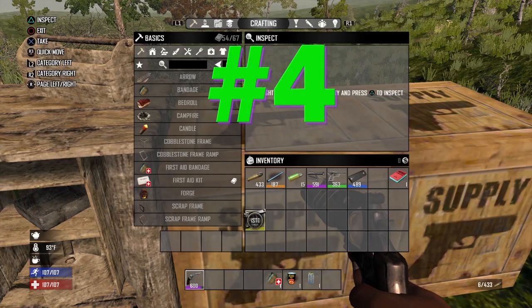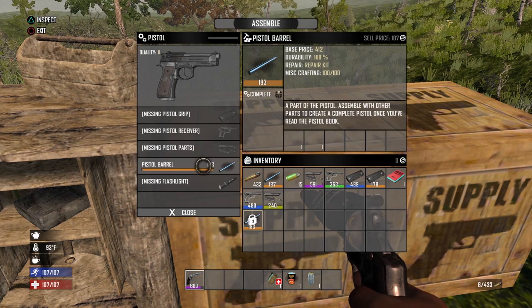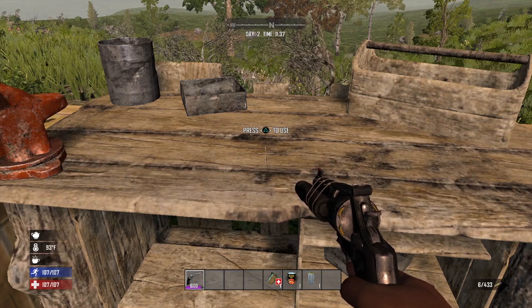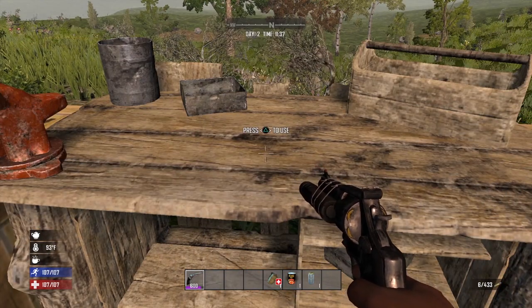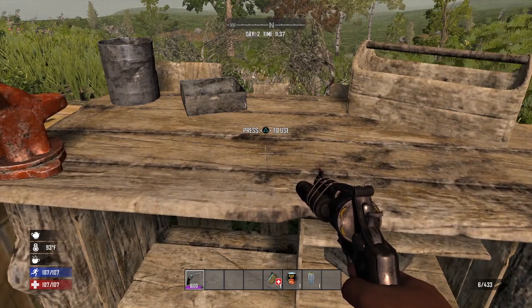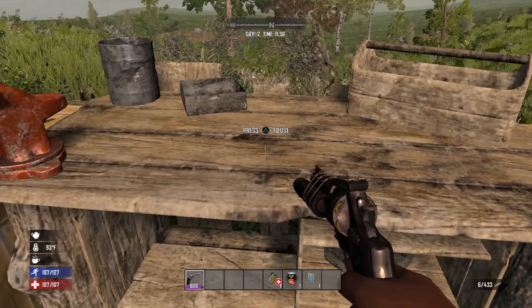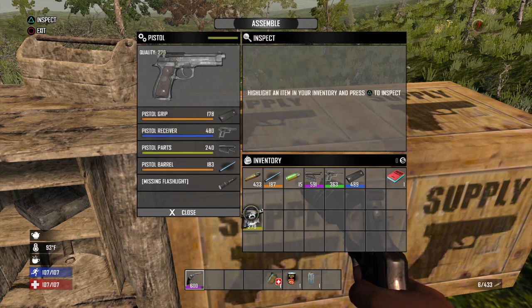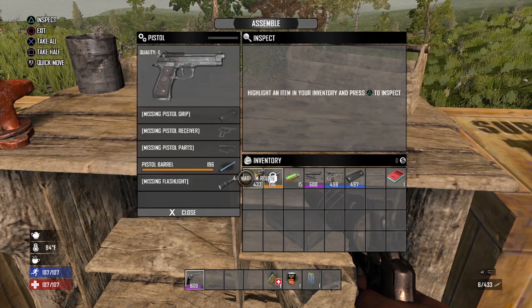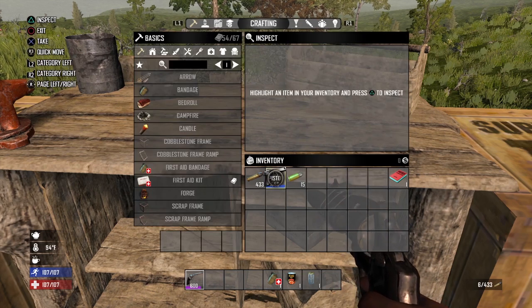Major difference number four is items. The item system in Seven Days to Die is vastly different when comparing the console version with the PC version. On the console version, you cannot craft or repair an item until you actually find the schematic. I'm going to use the pistol to demonstrate: before you can repair or craft a pistol, you have to first find the schematic. Once you've read the book or schematic that unlocks crafting for pistols, you then have to find the unique item-specific parts — for instance, the pistol takes four specific parts.